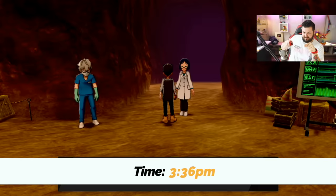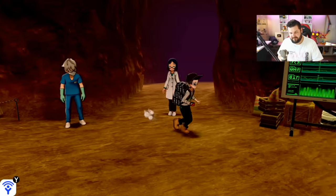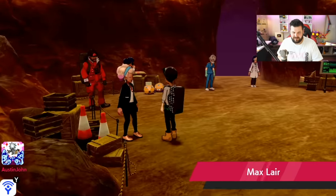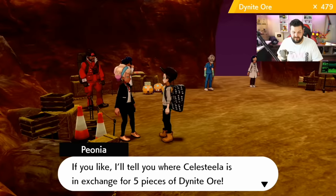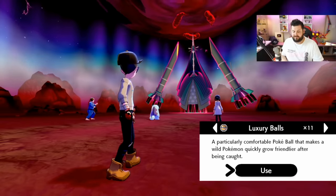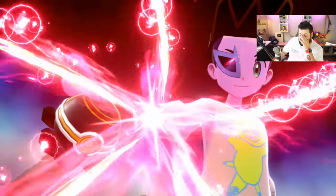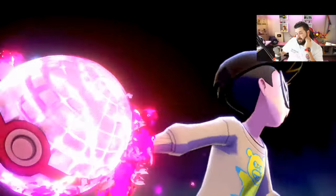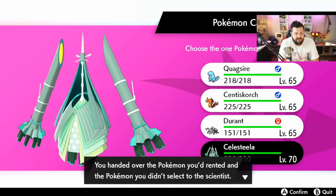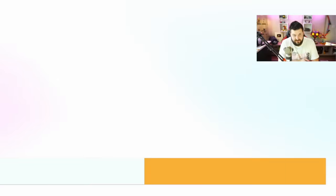That's my fifth ultra beast — and nothing happened. Where is he? Does Necrozma not count as an ultra beast? He might not. Peony's daughter mentions she found a Celesteela down there — perfect, that's exactly what I need. Celesteela went down, though I had to do it twice because it has Earthquake and one-shotted everyone the first time. We're taking the Celesteela home. This is now my fifth ultra beast in addition to Necrozma.